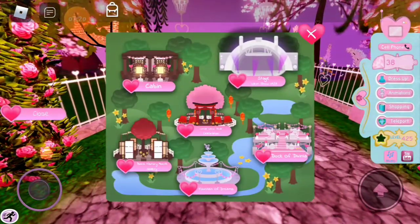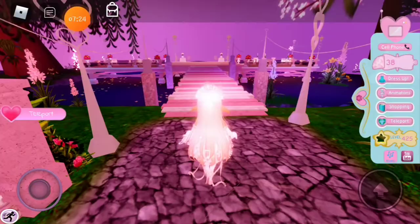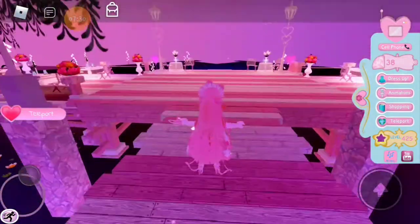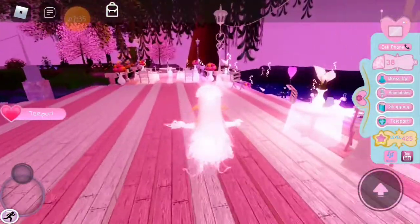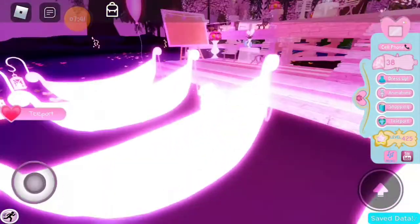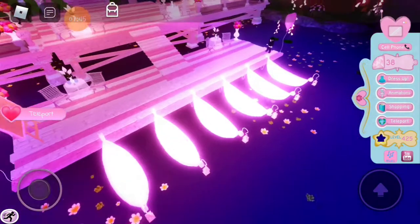Let's check out the Dock of Divinia. Oh my god, this is so beautiful! Look at all the lily paths, it's so pretty! There's a dining area, a bunch of flowers everywhere, some balloons. Oh, I almost fell in! There are boats — can we swim?